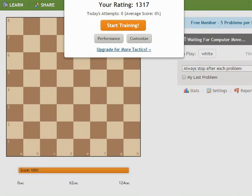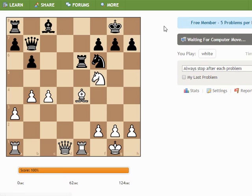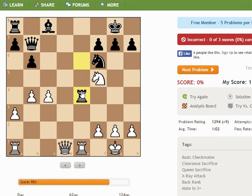Let's do five tactical puzzles. He took the bishop here, and now it is white's move. Queen here is the first choice, but then he can block, so I think this is the move. But of course, it's not the case.